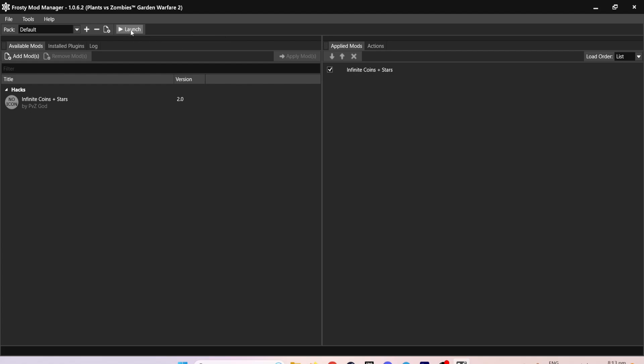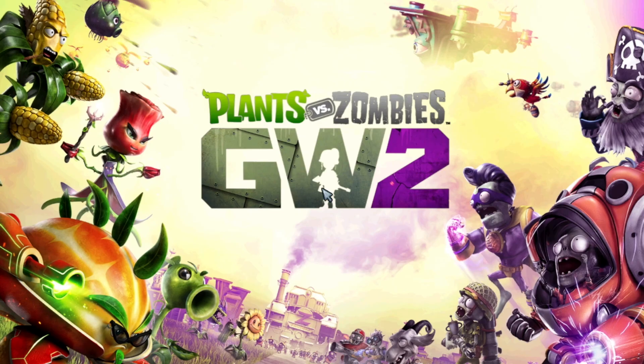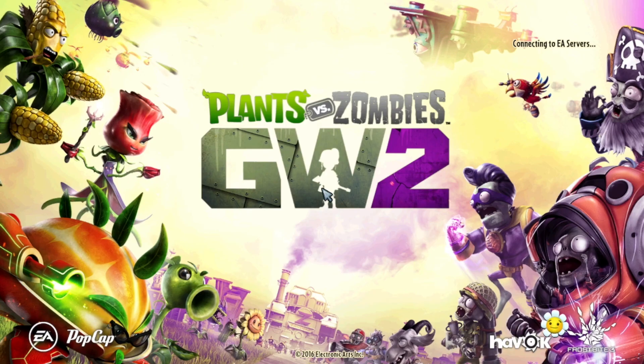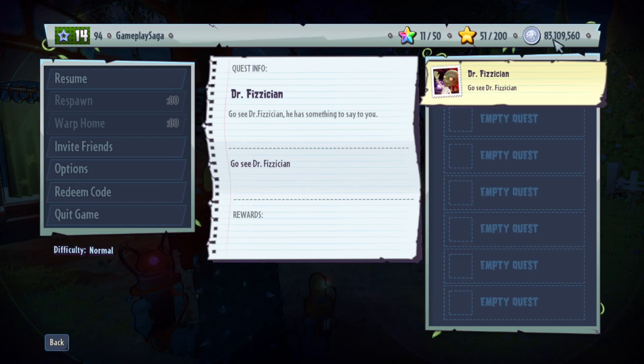Now that the mod is properly installed, run the game using Frosty Mod Manager by clicking Launch. Pick any character then go into the Backyard Battleground, and every kill will give you 1 million coins and 50 stars. This mod does not give you rainbow stars. I currently have 83 million coins and 51 stars.